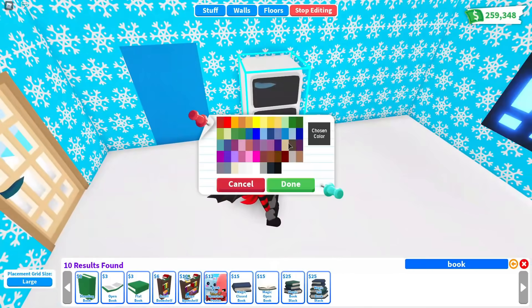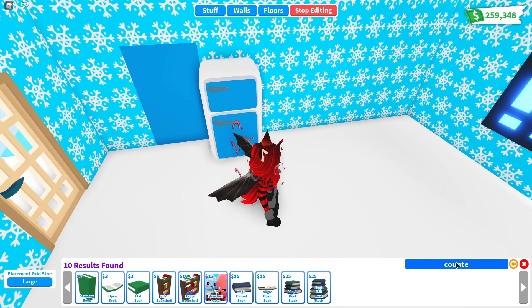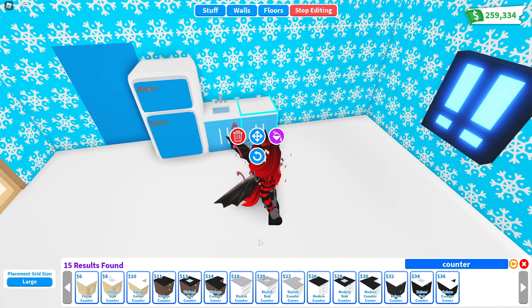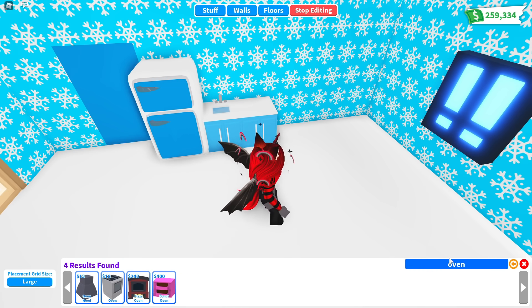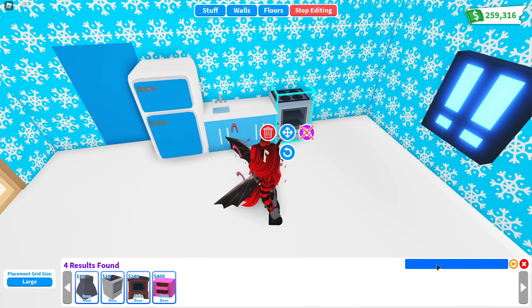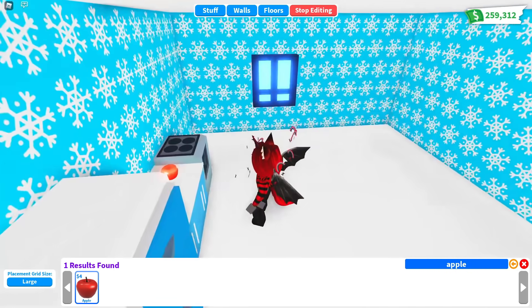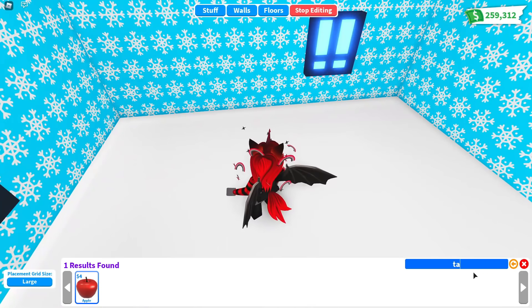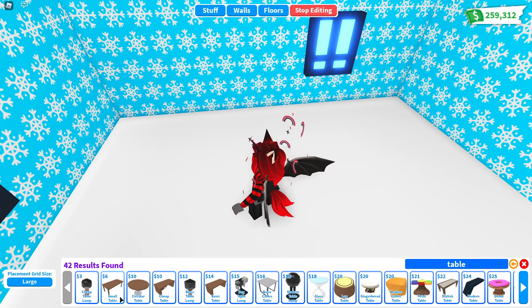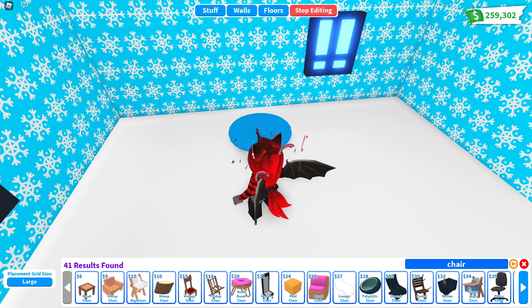The kitchen — we need the basics in here. We need the fridge and some counter space. There's some counter space right there, and we need an oven. We cannot get any of these — it's too much. We don't have enough for food. Maybe we can get some apples because they're nice and healthy. There's one apple for us. And let's get a table. This is probably the worst house I have ever made in my life.